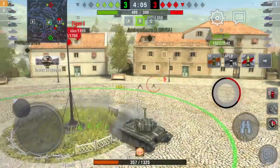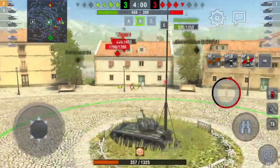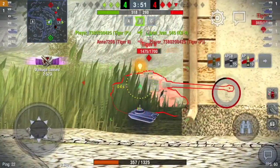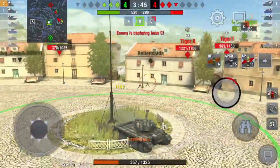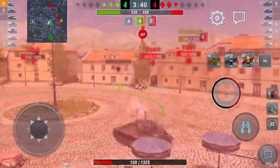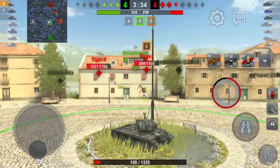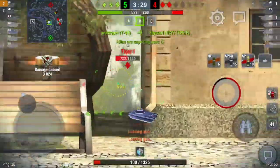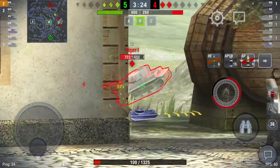We're in a 4v4 situation, we've capped, and I'm going to put some hurt into this Tiger. You see what I mean — even on the lower plate of the Tiger front-on I can't pen him with normal AP rounds. Here I was stupid: I thought I was in cover and I wasn't, and that Tiger 2 hit me. I actually get killed in this game — we do win it and I get a mastery badge, but it's due to lazy and sloppy play.